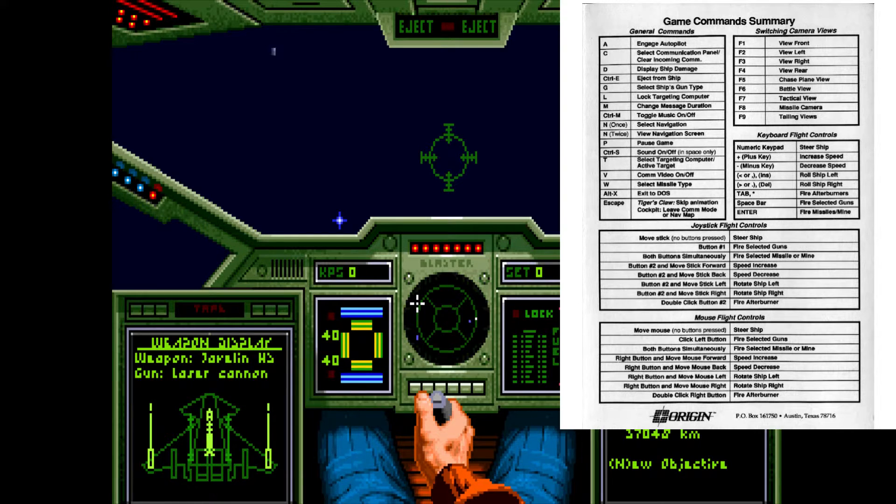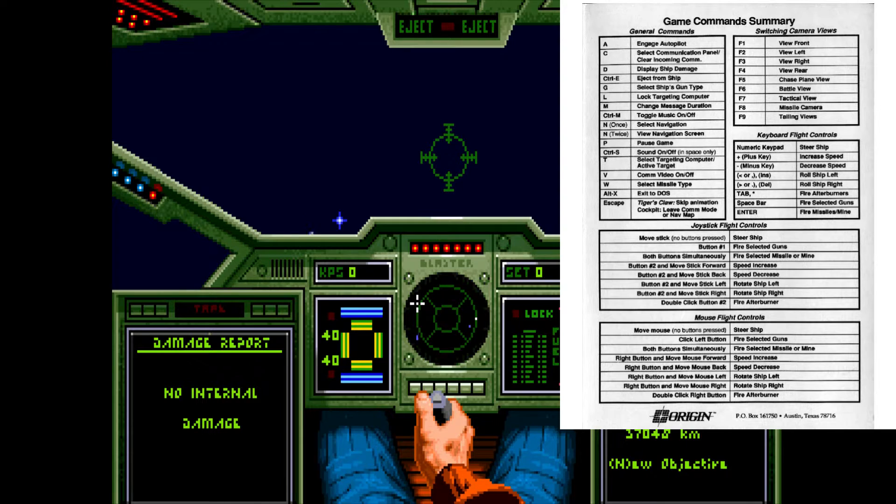Very important: W switches weapons — we have two missiles here. G switches guns — I only have one in this ship. D is for damage. C is for communication. When you land, for example, you have to request clearance before you can actually land. You can also communicate with your wingman and with your enemies.